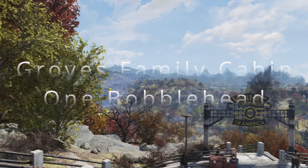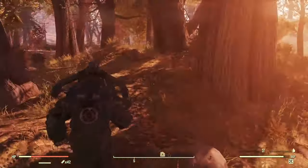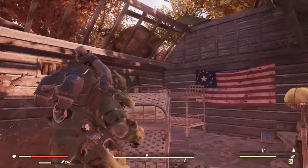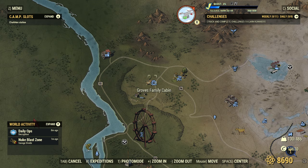Next up we have the Gross Family Cabin. This one you seem like you'd always find here, but when I went to go find this one it took forever — like 30 or 40 minutes of server hopping to get it to pop up.